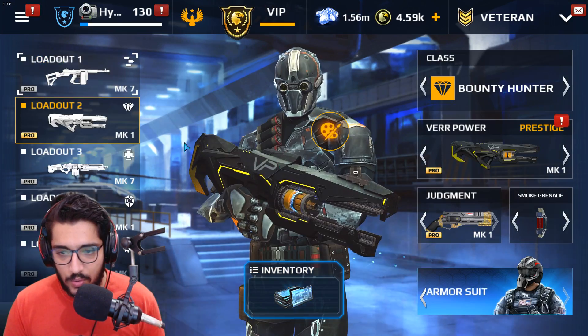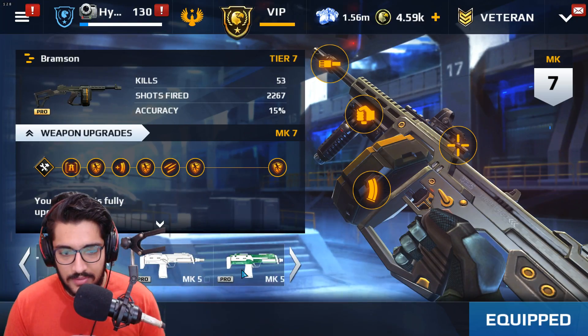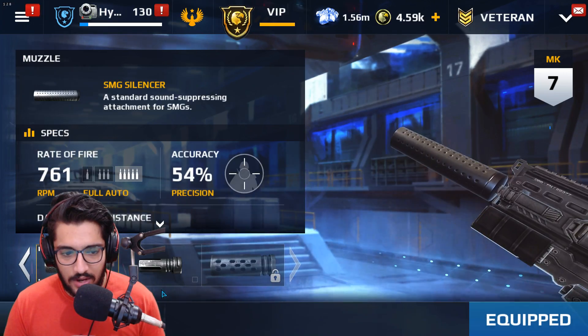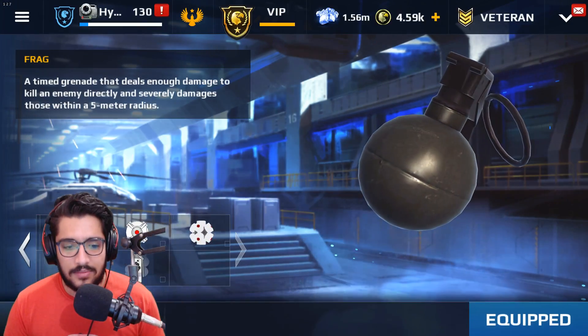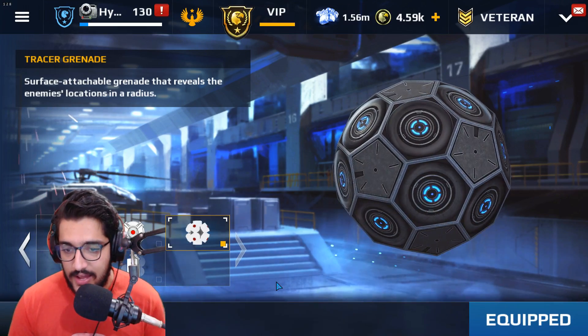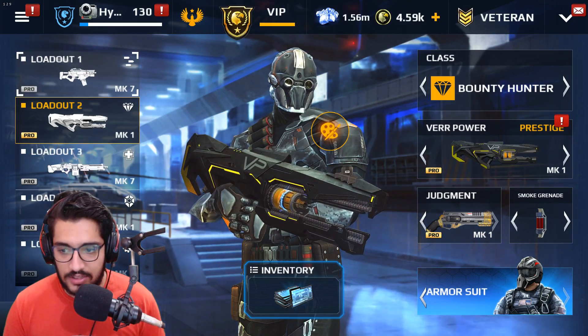We're just going to equip the smoke one in our power loadout. Let me go and get my weapon real quick. Actually, I'm not going to go for the whisperer — I think I should go with the grinder. It has been a long time since I played with the grinder. And also, we will get to use a tracer grenade. Let's equip it. First of all, we're going to try out the smoke grenade.